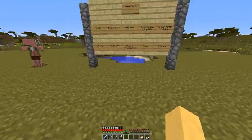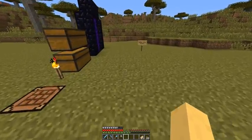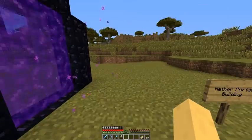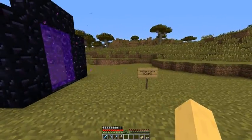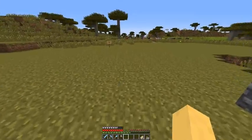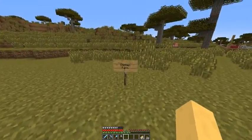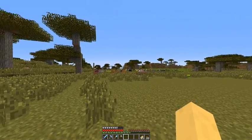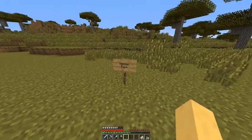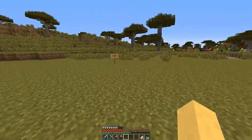The path is going to come along here, and there's going to be a little offshoot that'll come over to the nether portal building. The main circle path is going to come along here, and an offshoot will go to the chicken farm, which will be right next to the sheep farm. Animals kind of go together, and I won't have the annoying chicken noise everywhere like I had in my last base.